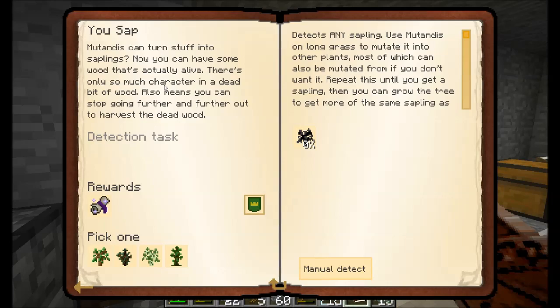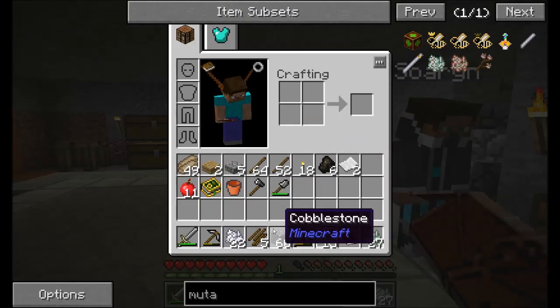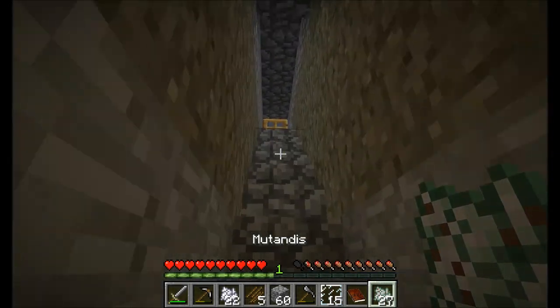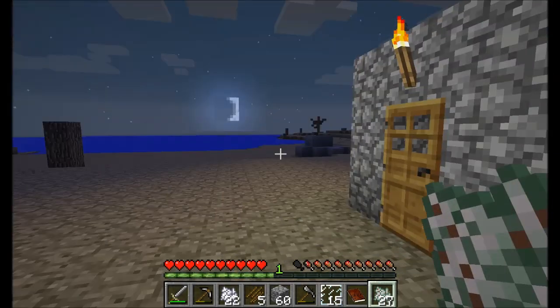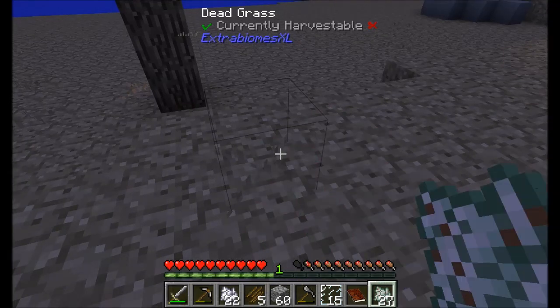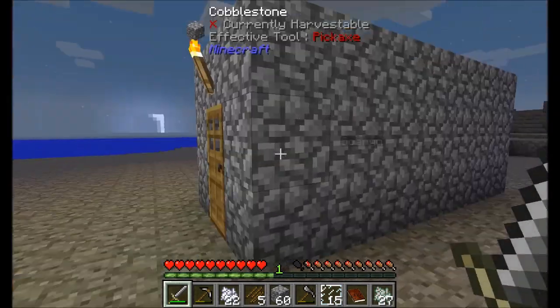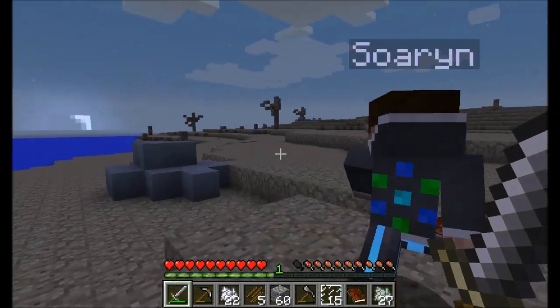Mutandis can turn stuff into saplings — now you can have some wood that's actually alive! Use Mutandis on long grass to mutate it into other plants. That's fairly simple. I only need four of any saplings. Let's go try that out — I'm going to go do that if it's not too monstery outside. I wonder if I can use it on this dead grass. Nope. You said you found a patch of grass somewhere? Yeah, I'll take you to it.